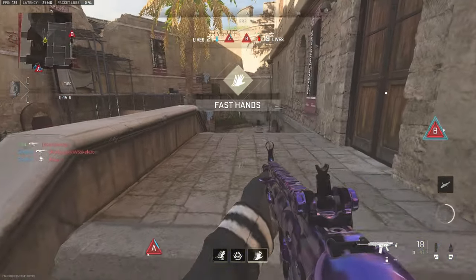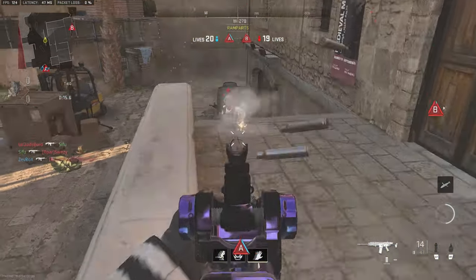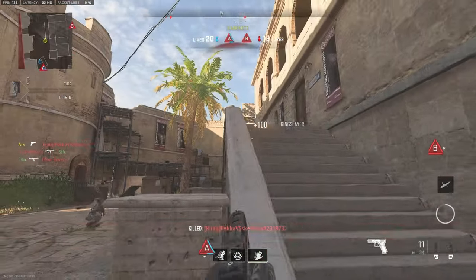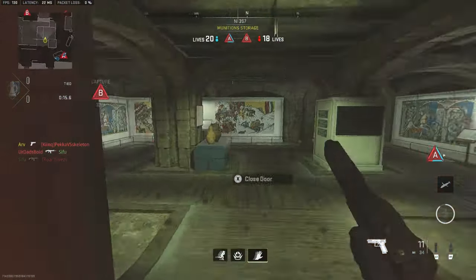While my teammate is on the hill, I'm going to push out with an assault rifle and basically try to spawn trap them. If I can get one or two kills here, all it will do is push them back even further, which will allow our team to set up on the hill. Right now we've got two ticks for A, so this is an amazing job.